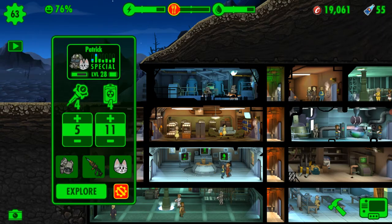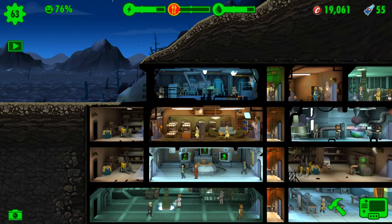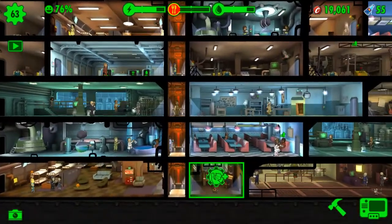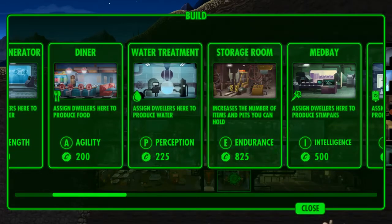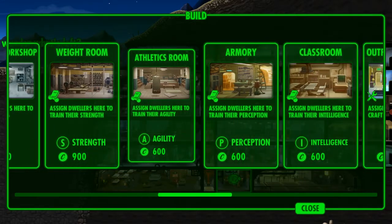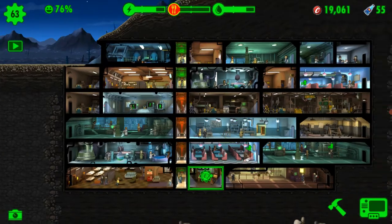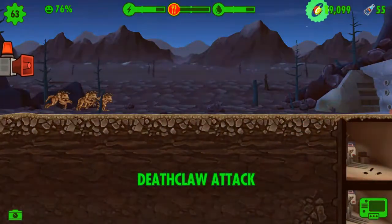Give them a couple stim packs right away and hit explore — they'll go out into the wasteland and find more caps. Another way is to use workout stations to improve their stats, like the weight room or athletics room, to level them up fast, which also gives you caps.